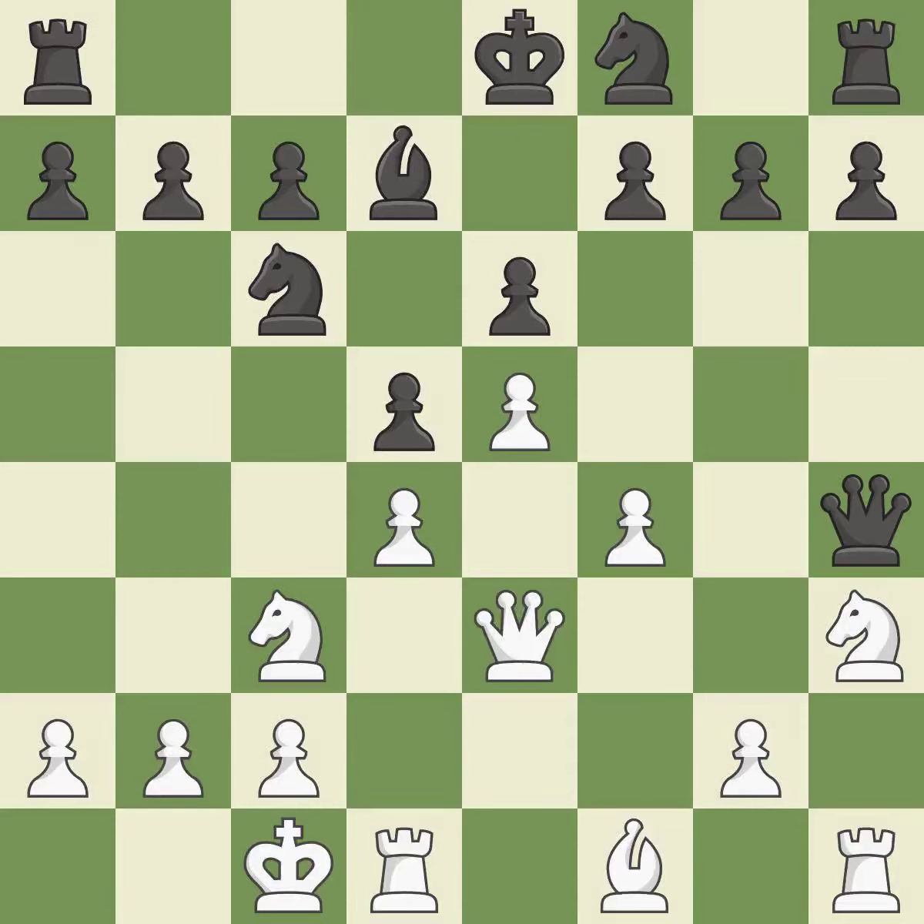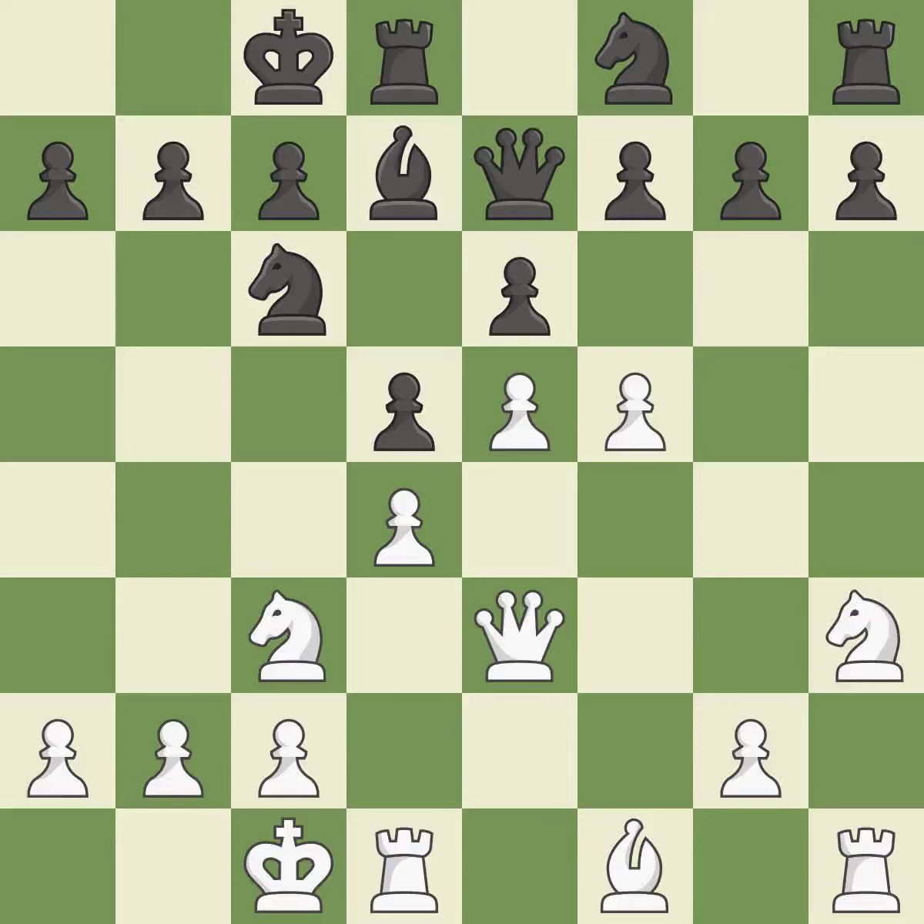The best choice is this one — it is ideal. Very precise — it is best. Castling develops a rook while also moving the king to safety. Castling to the same side of the board as the opponent tends to lead to less sharp positions as compared with opposite side castling.